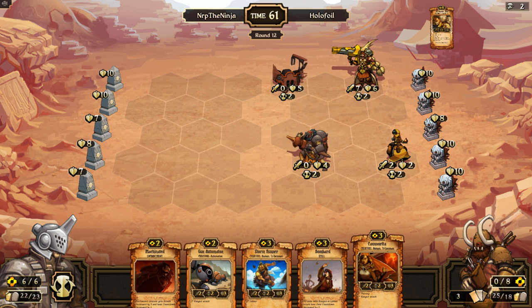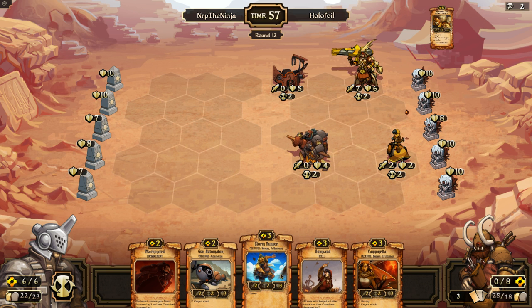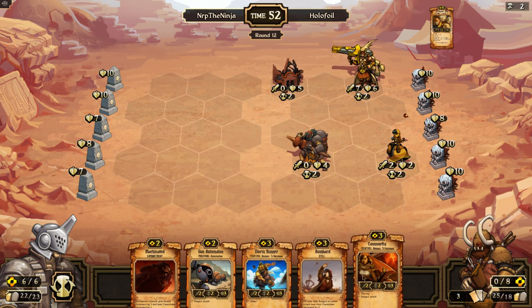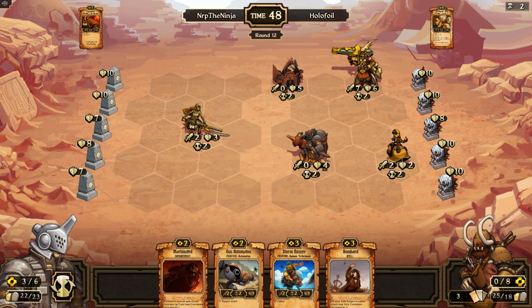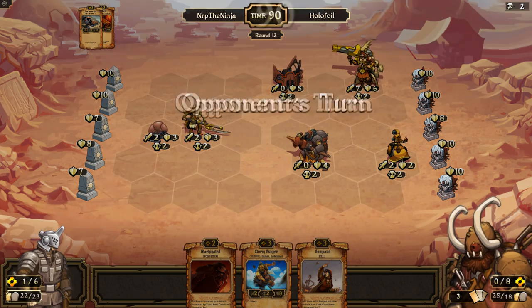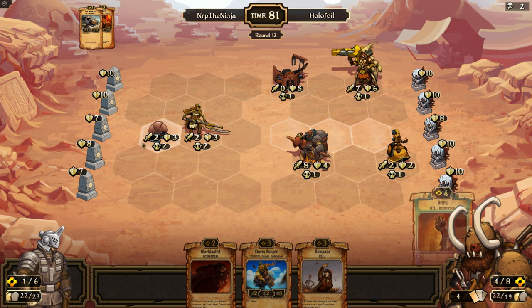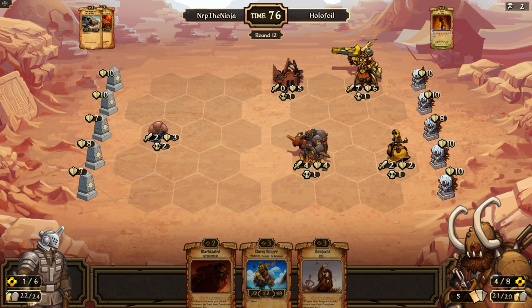I need eight resources to do it. I could put the storm runner down already, but then it would just be burned immediately so I won't. I'll just put them down like that. I could bombard machinated and take out maybe this stuff with the cannon — that wouldn't be too bad. All right, so there's the burn — so the storm runner would have gotten burned, so I'm glad I didn't put the storm runner down.